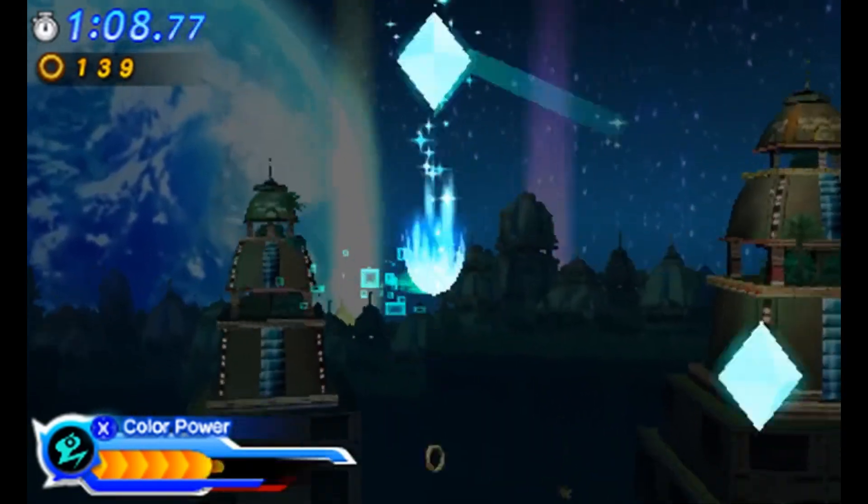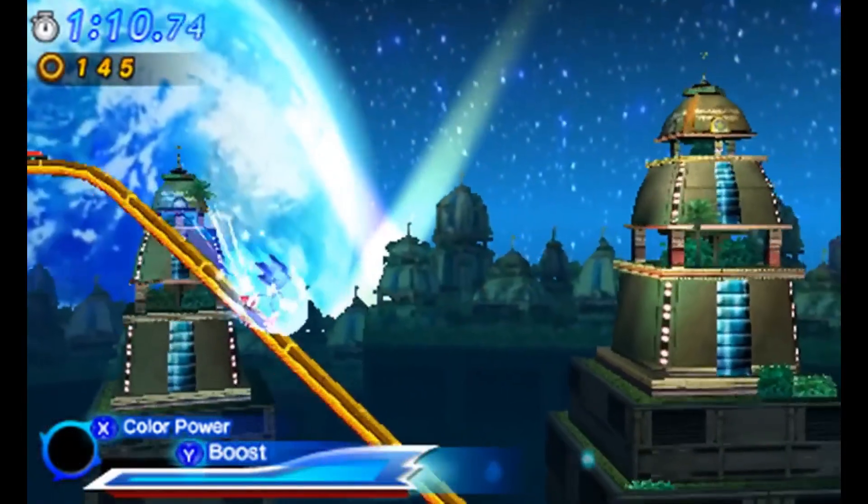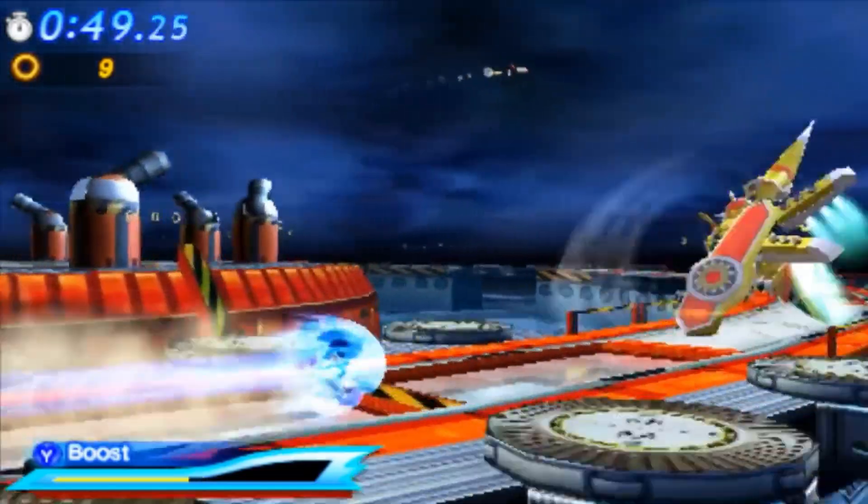We also got two other bosses besides the BioLizard, which are Big Arm and Egg Emperor.